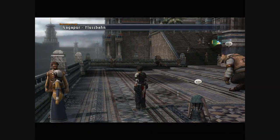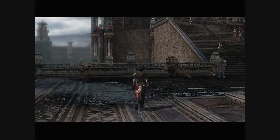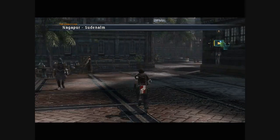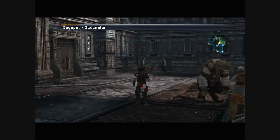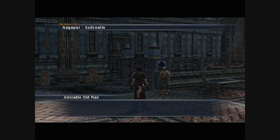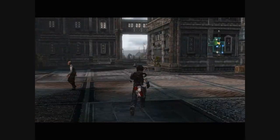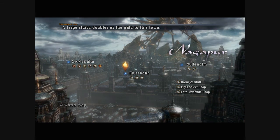Then we sort of have to continue walking around the city until they're ready. You don't have to do anything in Flissbomb — just go back to Sudnam. There's another guy to talk to here, and he tells you about the aqueducts, which are another way to get to the palace, instead of just taking the boat. That'll become important later.